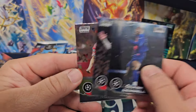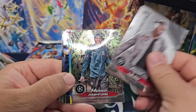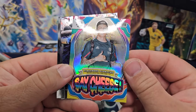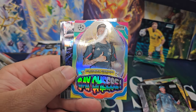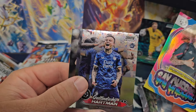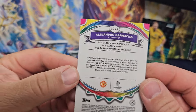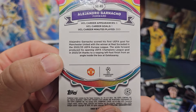Some sort of insert here - Rafael Leao, Marcus Rashford, kind of a cool image there. Wait - no, you've got to be kidding me. This is one of the inserts - why did I pay money for this box? It's a Say Cheese insert. I'm sorry, it's just the dumbest thing I've ever heard. That's terrible, wow.